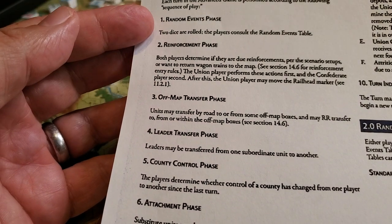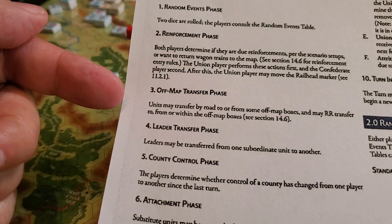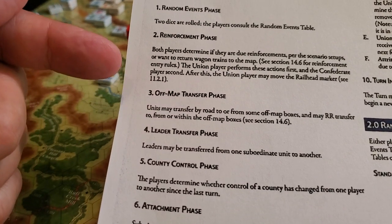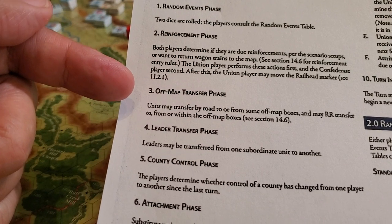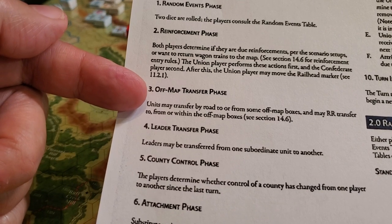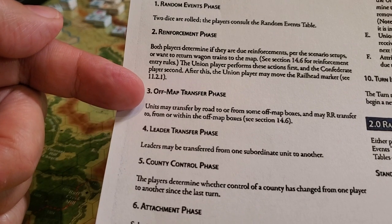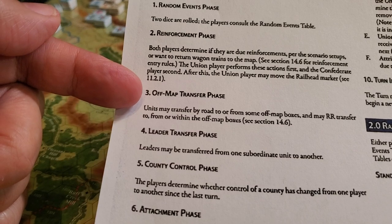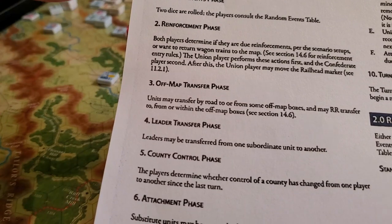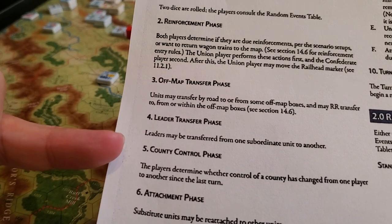There's a random events phase, which I think is pretty standard in the advanced games for this system. Obviously reinforcements. There's an off-map set of rules and supply rules for that. I will not be using that after reading the historical notes on it — it seems like it was provided purely for fidelity and to see if you can do better than history, because not a whole lot happened that was effective or impacted the campaign. So we're not going to be doing the off-map business. Leader transfers is pretty standard stuff.